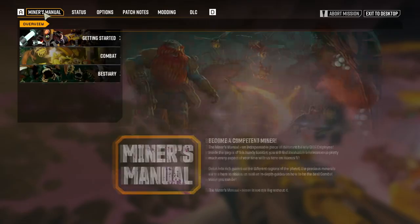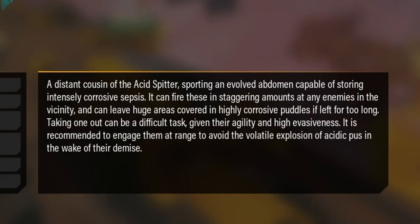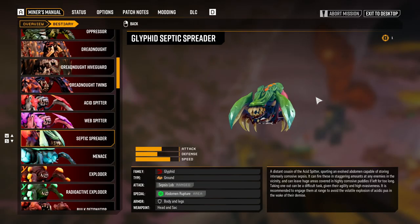We got some new Miner's Manual stuff. We haven't encountered the Sting Tail yet. A distant cousin of the acid spitter, sprouting an evolved abdomen capable of storing intensely corrosive — uh — septis. It can fire these in staggering amounts at any enemy in the vicinity and can leave huge areas covered in highly corrosive puddles. If left for too long, taking one out can be a difficult task — I kind of killed it immediately. Given their agility and high evasiveness, it is recommended to engage them at long range to avoid the volatile explosion of acidic pus in the wake of their demise. Oh so that's what they do — they explode. Wow, these things are so scary.